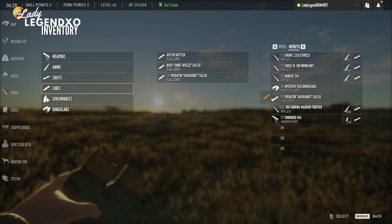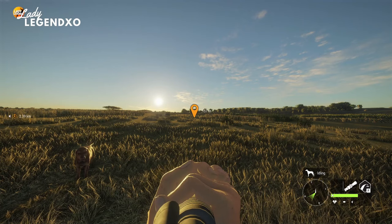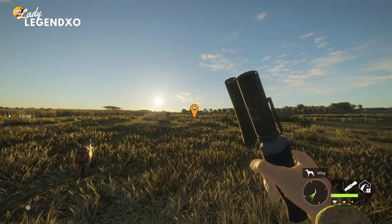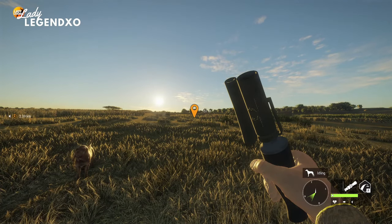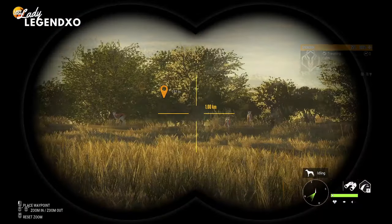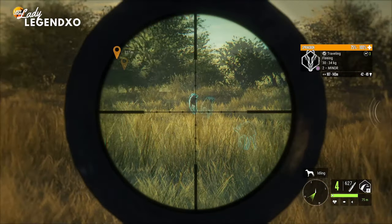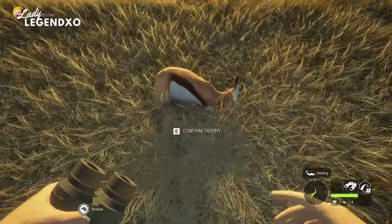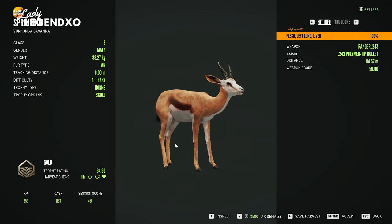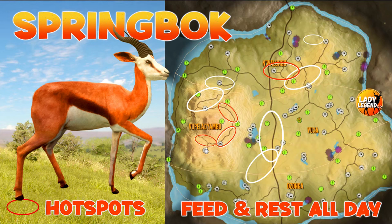The snort wheeze collar is almost a universal collar for Savannah — you can use it on gemsbok, springbok, kudu, and wildebeest, that's four species. These are the areas where you will find springbok and the best spots are circled in red.